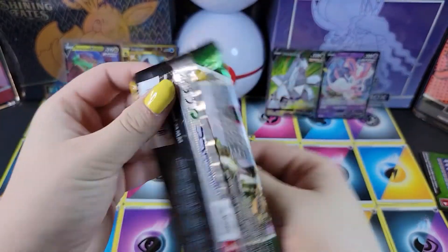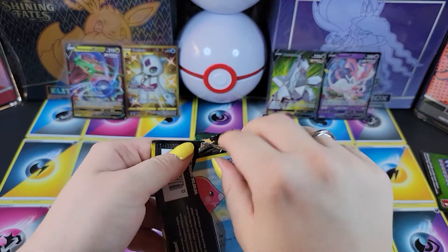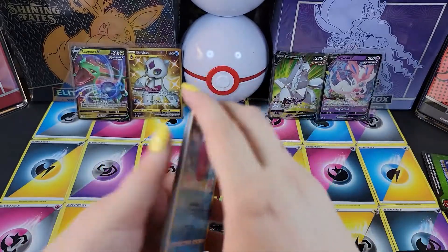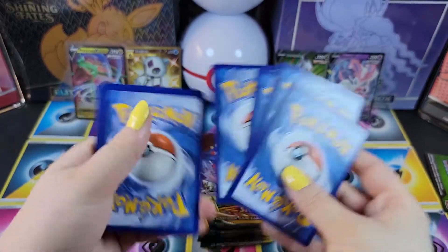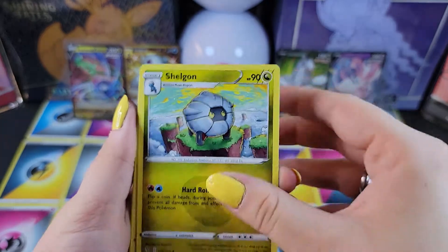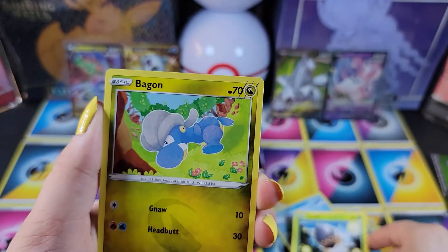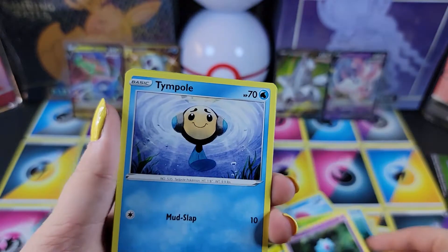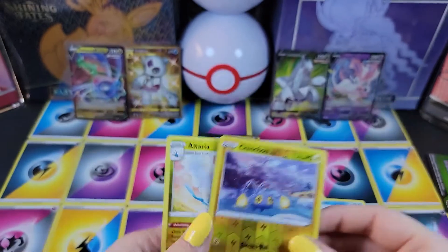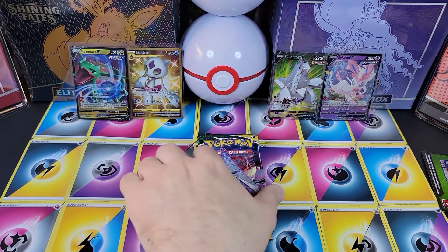Let's do this Rayquaza pack next. Boost Shake, Shelgon, Lombre, Luvdisc, Seedot, Bagon, Woobat, Timeful, Chinchou, and Altaria. Some more packs to go, so we still might get something good.